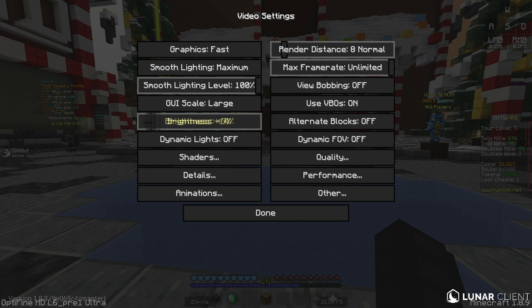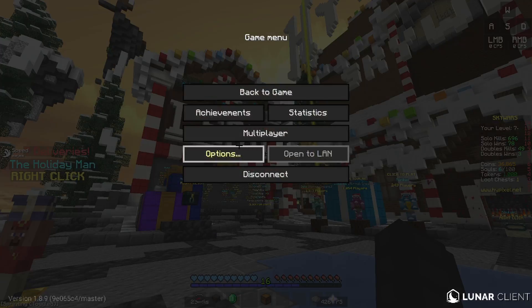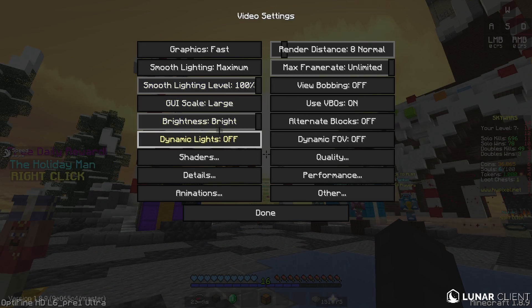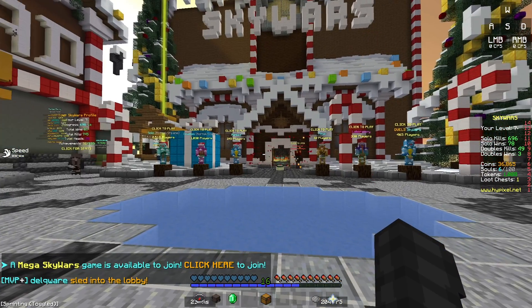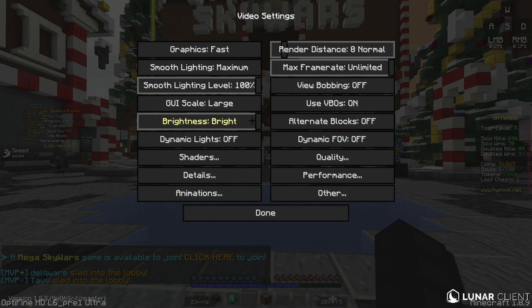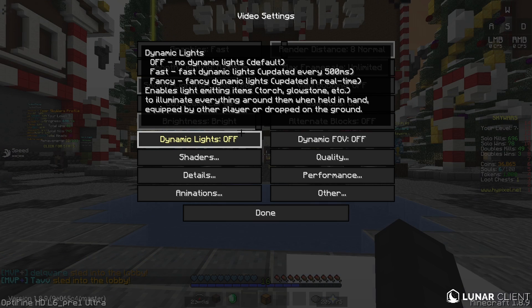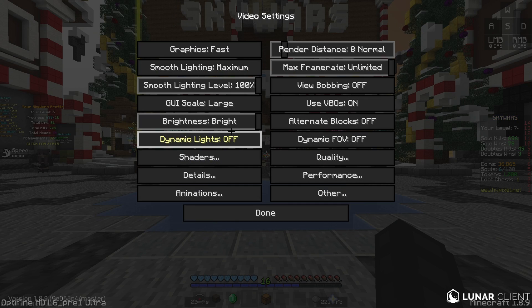Brightness I put on full brightness because it just makes it look brighter. If I look at that corner and put brightness down, it's a bit dark. I do recommend you keep it around 60 to bright. Dynamic lights - when you hold a torch there's like a bloom effect around it, which you don't really need if you're PvPing in Minecraft. So keep that off.